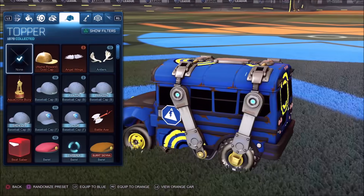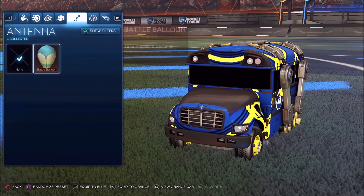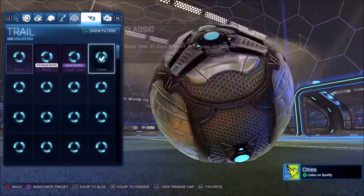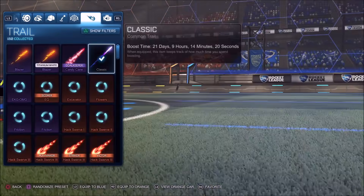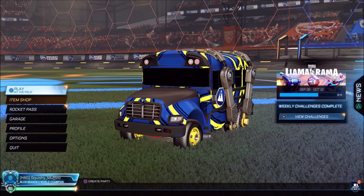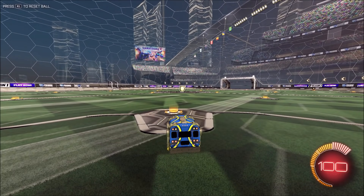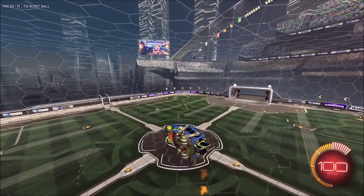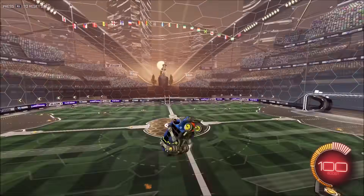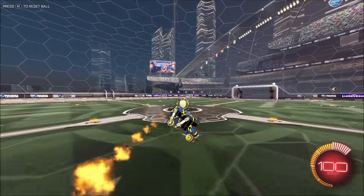For the boost you can actually use alpha boost, which I think is really cool about this car. It's not defaulted to any boost — you can use whatever you want, there's no limit. For hats again you can use whatever you want. I even had the alpha hat on for a bit, looks funny. For antenna you only have one option. Gold explosions of course you can use whatever you want — I'll use atomizer for today probably. There's also the Battle Bus engine sound, which is pretty cool. When you aerial or jump it sounds like the Fortnite bus moving around in the air with music and a horn sound.